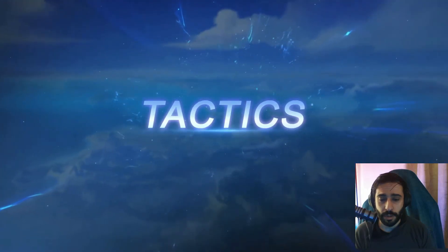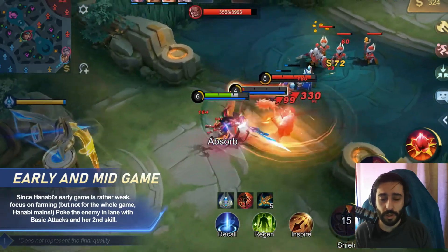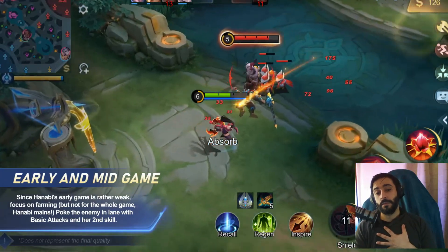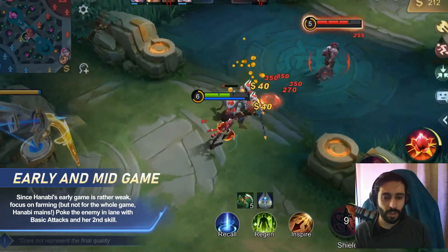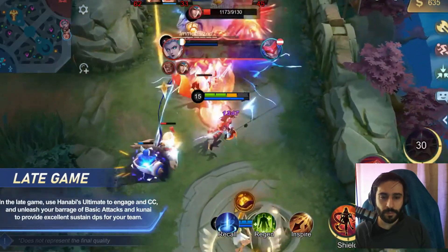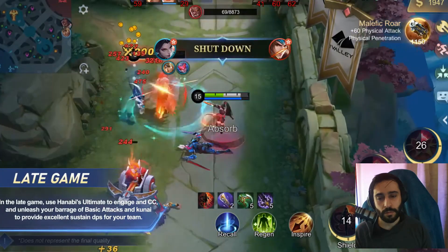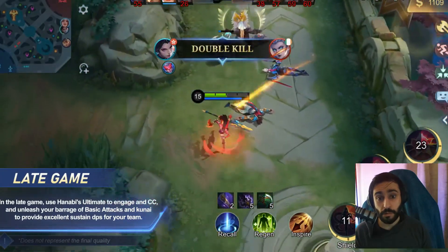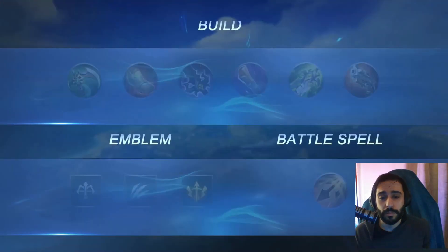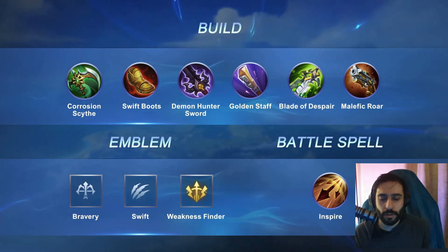Tactics. Since Hanabi's early game is rather weak, focus on farming — but not for the whole game, Hanabi mains. Harass the enemy in lane with basic attacks and her second skill. She can clear lanes very quickly. In late game, use Hanabi's ultimate to engage and CC, and unleash your barrage of basic attacks and kunai to provide excellent sustained DPS for your team. We recommend this attack speed focused build to complement her reworked passive and first skill.